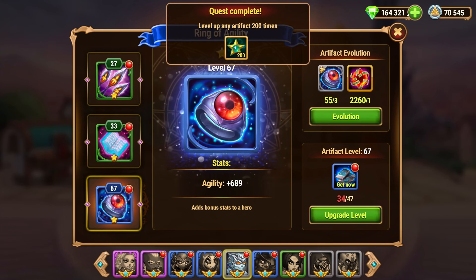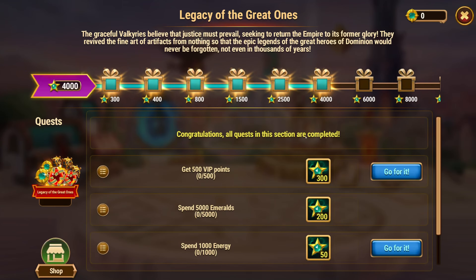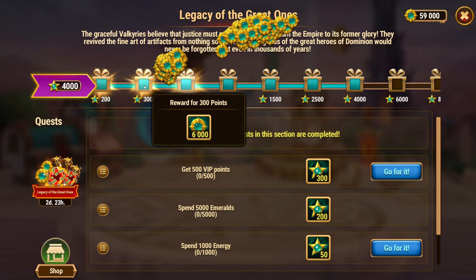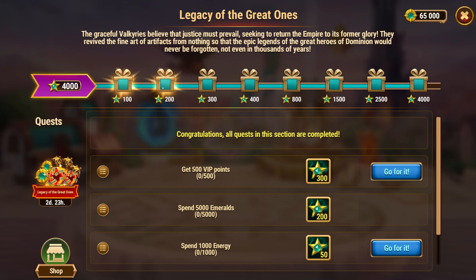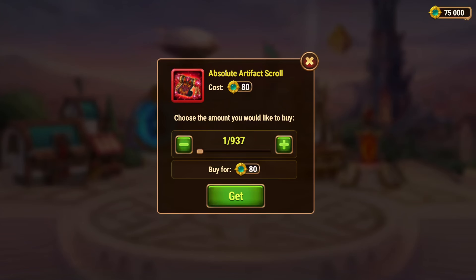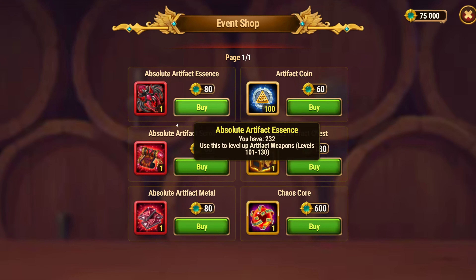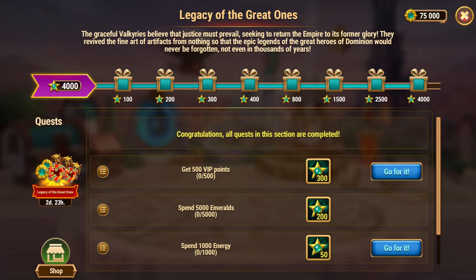190 times... 200, there it is. So there's my 200. This gives me 75,000 coins and I can use those to buy some fragments, essences, scrolls, or medals — it just depends on what I need most.